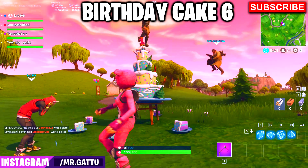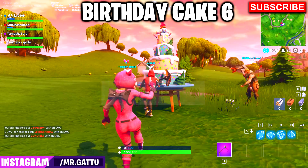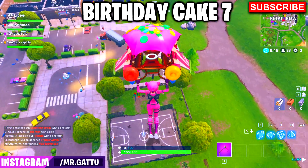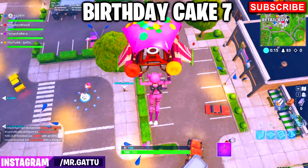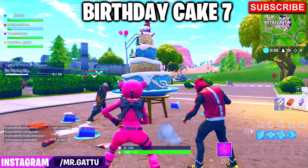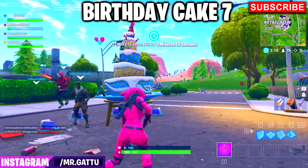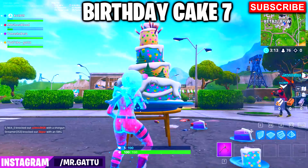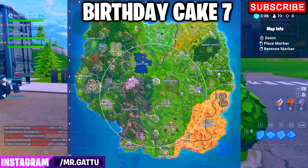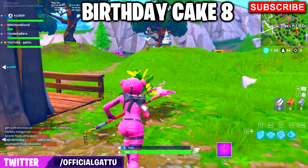You can follow the map in the top right of the screen to rotate between locations efficiently and complete challenges while winning. In this video we've shown locations including Risky Reels, Lonely Lodge, Retail Row, Paradise Palms, Flush Factory, Greasy Grove, Loot Lake, and many more — essentially all cake locations across the map.